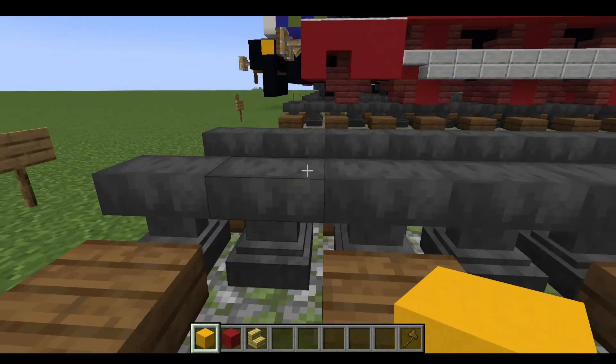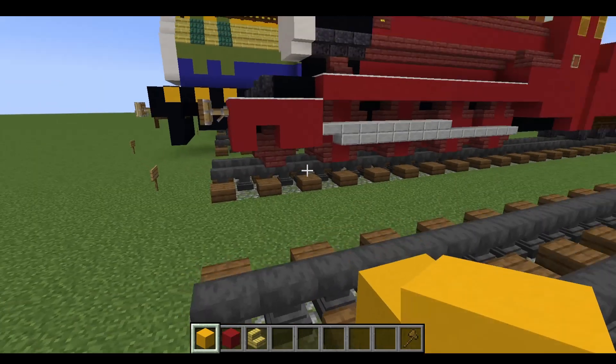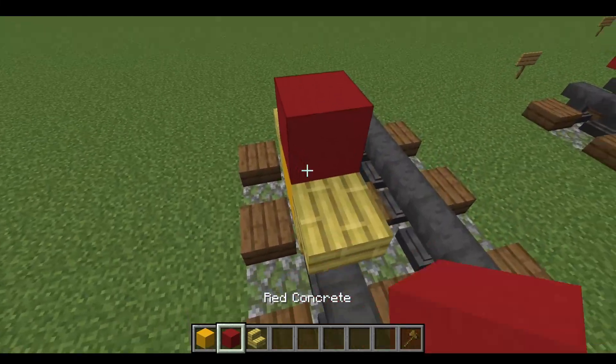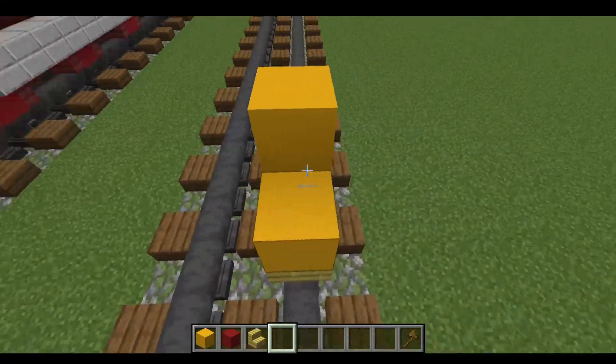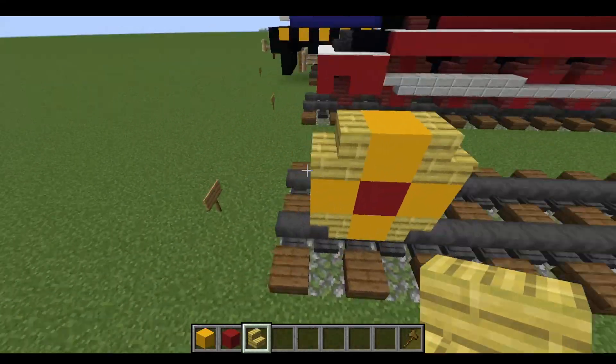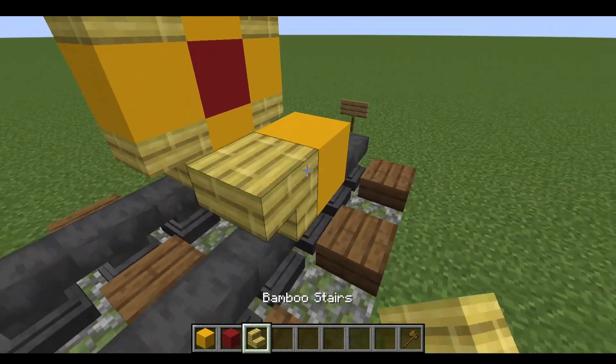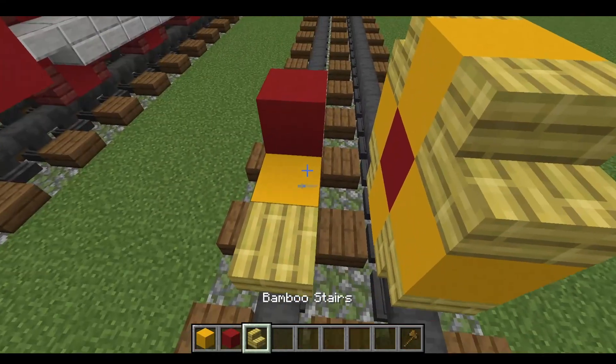Count three blocks from there, and on that third block place the yellow concrete. Bamboo stairs surrounding that, red concrete on the top, yellow concrete surrounding that, and bamboo stairs on top. Next we can go to the other side and do the exact same thing that we have just done.